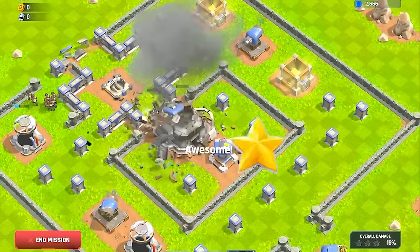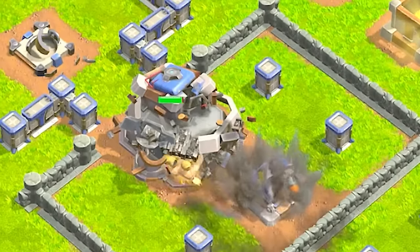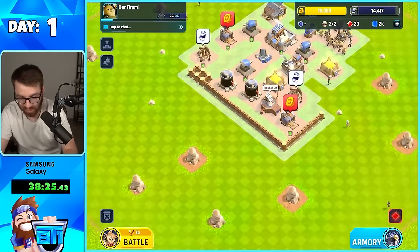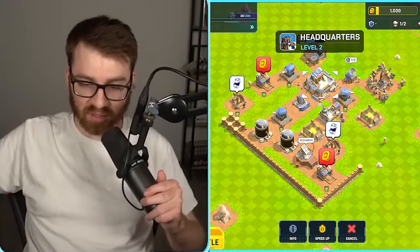I'm nervous for the anti-air attack though. I already got all the loot and I'm capped, so we're just going for the stars at this moment. And then we got all of it. The battles are definitely getting harder. However, the good news — upgrade that headquarters. So not a bad day one. Let's check back in tomorrow.